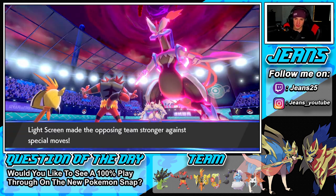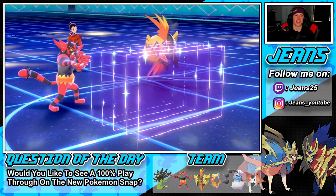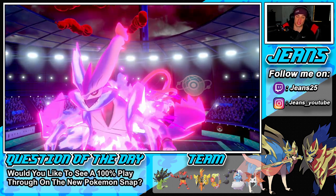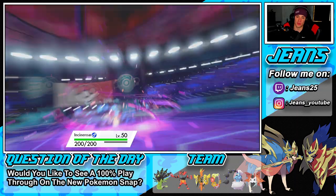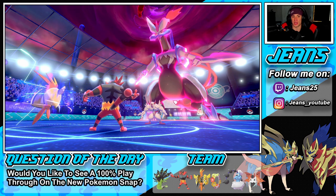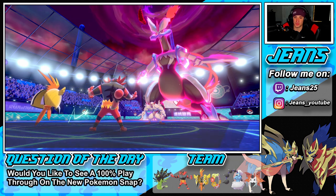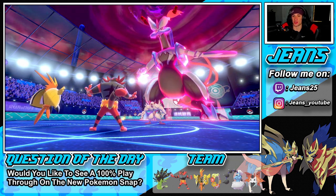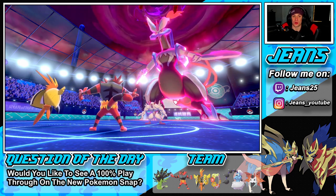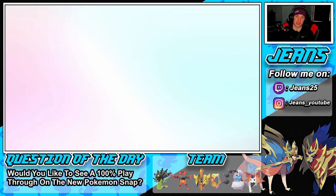He doesn't set up a light screen — that's fine, I'm going to set up a light screen here as well. It's going to be nice to have assault vest Thundurus come out here. Parting shot comes out first — Worm One is going to drop on my Incineroar who can eat that up all day. He gets an attack drop on my Koko which is fine since we're special attacking. Swap out with parting shot, get out my Thundurus, and we're going to Dynamax!